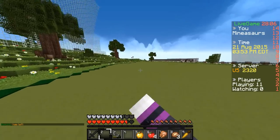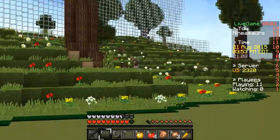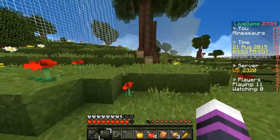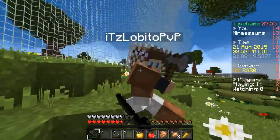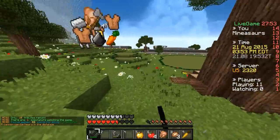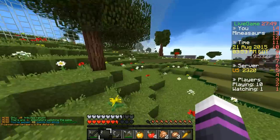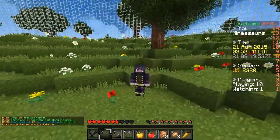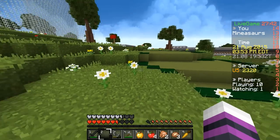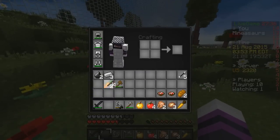Again, download link is in the description. I also wanted to quickly talk about this skin as well as this cape - a lot of people were asking me about this. This skin is a recolored version of my skin, it's basically purple. It just kind of looked nice and I wanted to change it up, so I'm gonna be using it. It's in my skin pack, so it's been out for a long time.